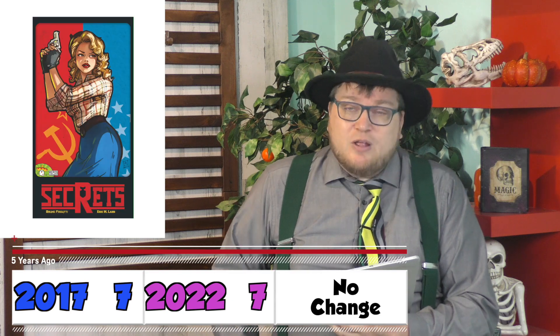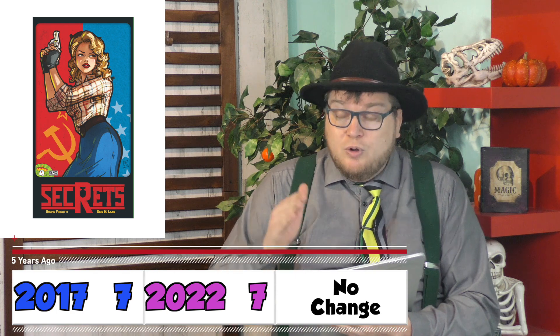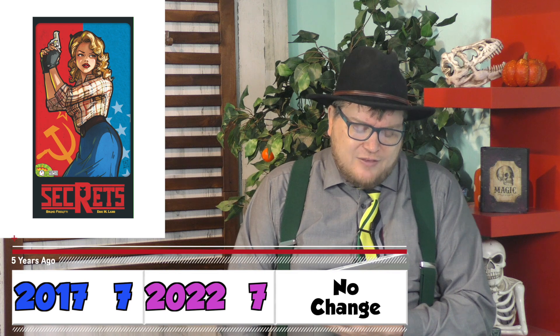I liked it. Secrets — this is a Bruno Faidutti/Eric Lang game about who is on what side, like a very small social deduction game. Some interesting back and forth. 7 out of 10.